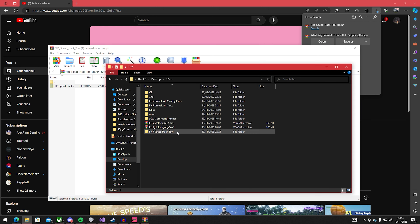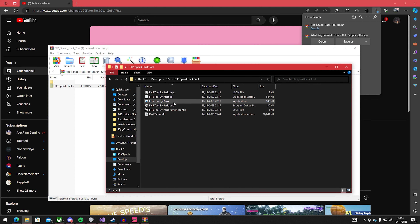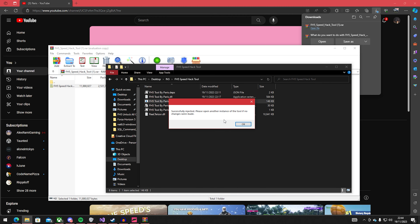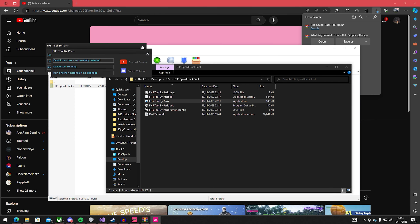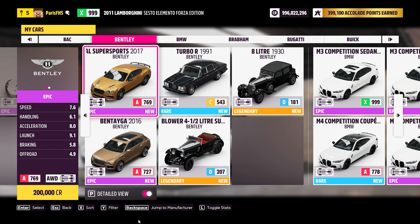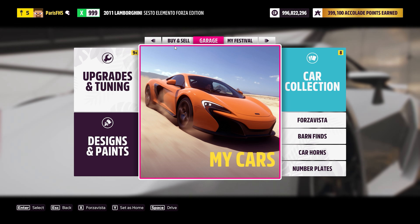Open this FH5 tool by Paris. You need to make sure you right-click it and run as administrator. Sometimes it doesn't always work the first time. Once successfully injected, if no changes were made, open up another instance of the tool and then close the previous one. Now let's hop back into Forza Horizon 5 to see that this worked.